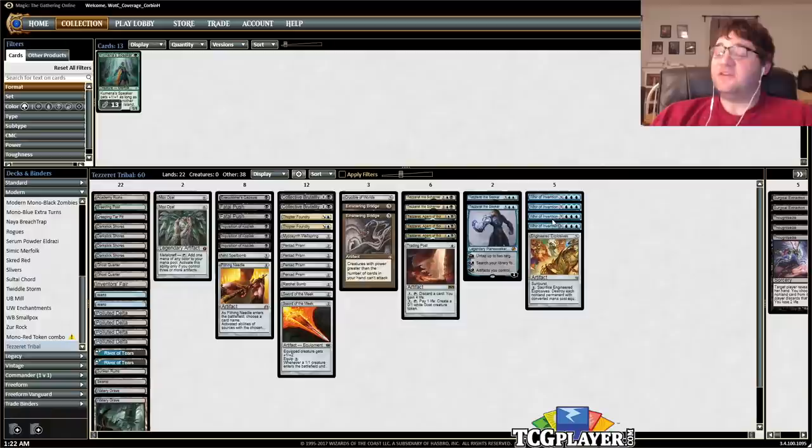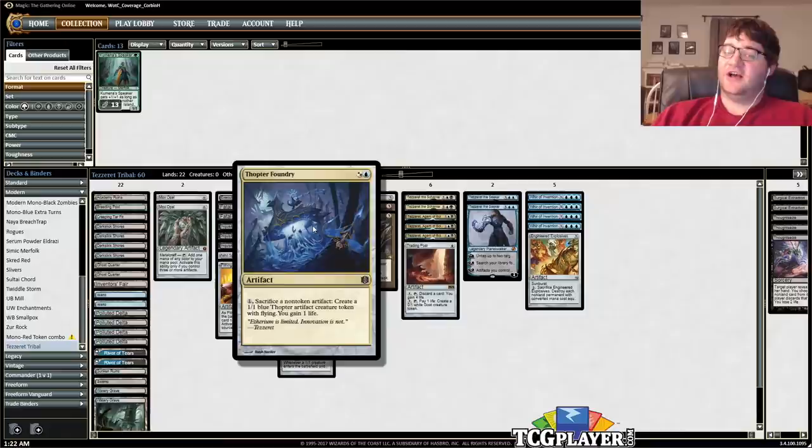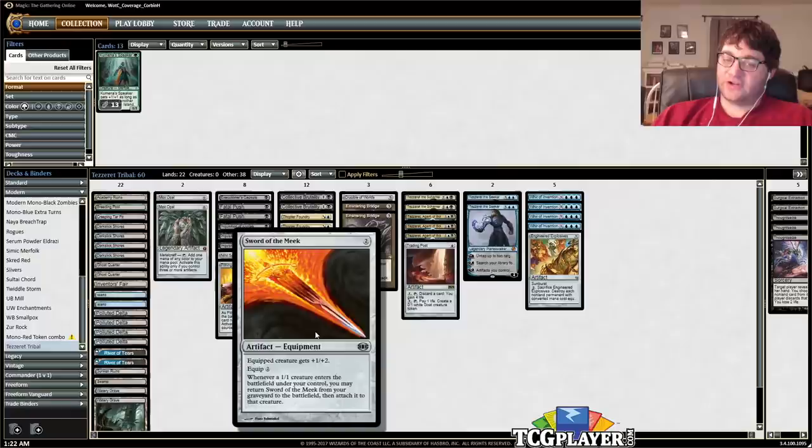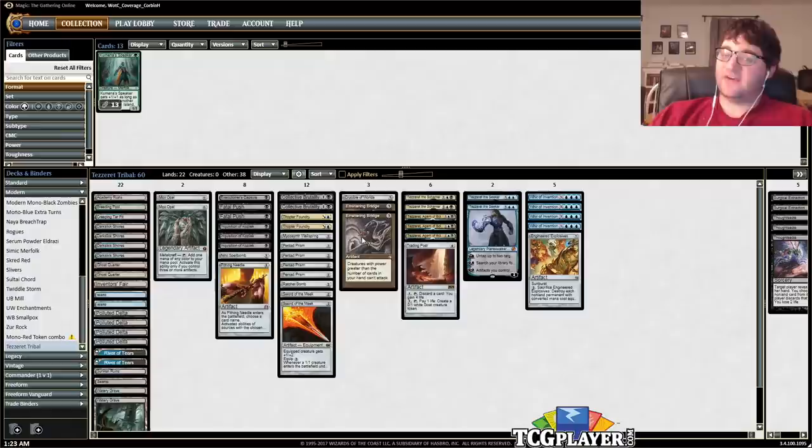Given that, you fill the deck with a lot of really valuable artifacts. Essentially, we're a Thopter Foundry and Sword of the Meek deck. With a Thopter Foundry in play, you can sacrifice Sword of the Meek — it goes to the graveyard — and the 1/1 you put into play off Thopter Foundry, plus gaining a life, will cause the Sword of the Meek trigger to fire, returning it from the graveyard to play attached to that creature. For every mana you have, you can activate Thopter Foundry and repeat this, ending up with a bunch of 1/1 flyers and X life, where X is the number of times you paid that one mana.